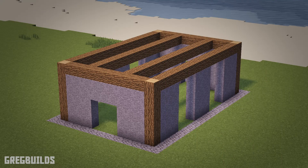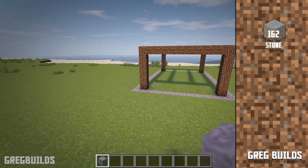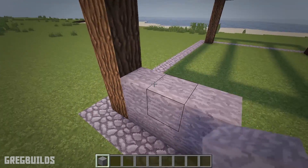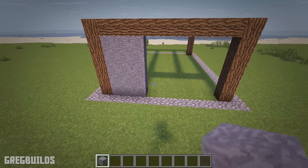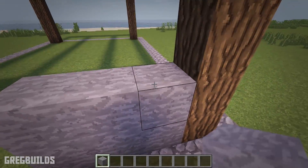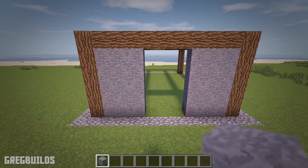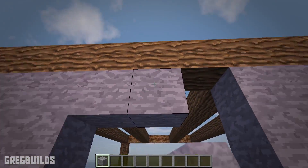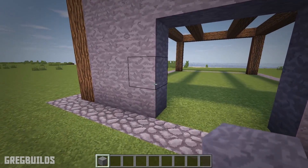Step 2. Next let's add in stone walls. We'll need 162 stone blocks. At the front of the barn, place a row of 3 stone blocks then extend up to the crossbeam. Then on the other side make another row of 3 stone blocks and extend up. Then add in 2 more rows in the center — that will leave a 3x3 opening for our doorway.